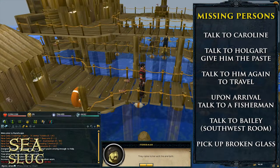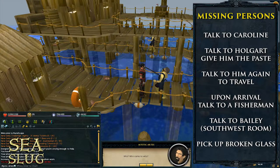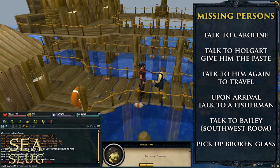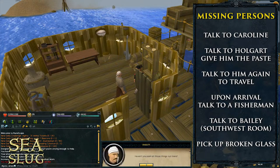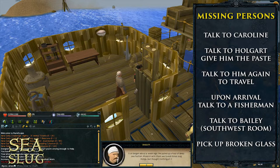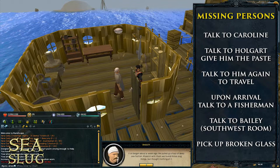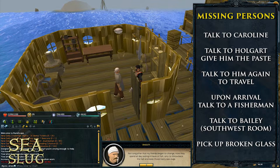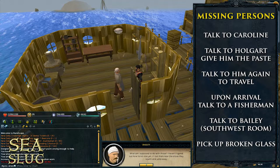Upon arriving at the fishing platform, go ahead and talk to a fisherman — there'll be a weird talking scene from the fisherman. Then on the southwest room of the fishing platform, talk to Bailey in there. While you're in there also be sure to pick up some broken glass. Bailey mentioned that it was odd because they were fishing, hauled up a large haul, and there were some sea slugs along with the fish. Apparently the sea slugs attached to the fishermen, and now every haul they bring up they just throw back all the fish and keep the slugs.